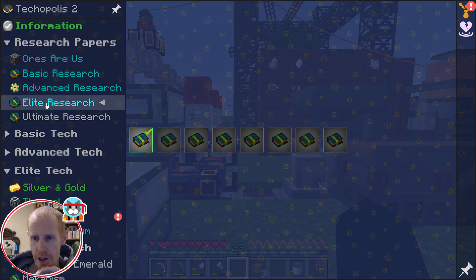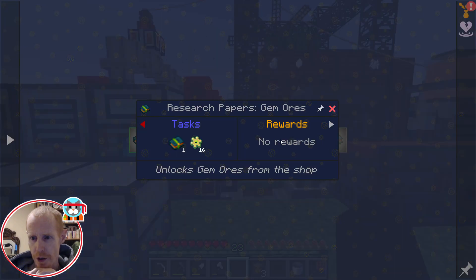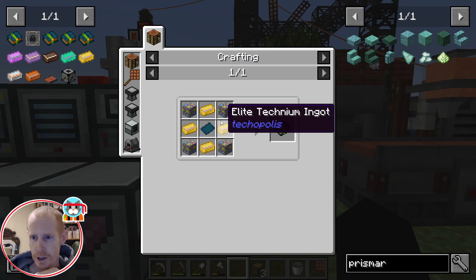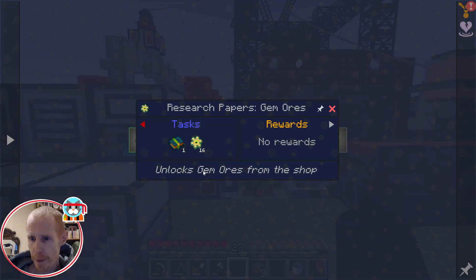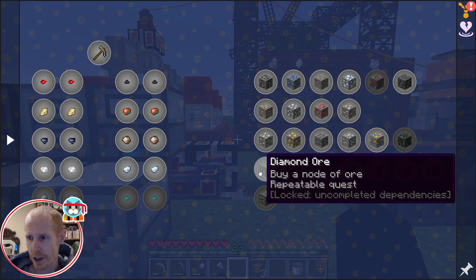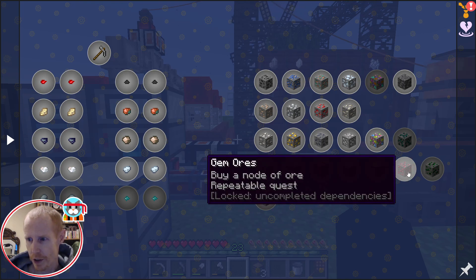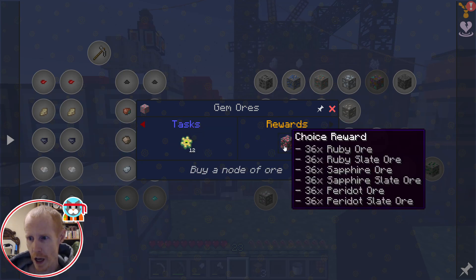However, there is another option available to us — it's in the elite research here. Down at the end is the gem ores. It will cost you 16 tech bucks just to unlock the recipe, and then a pretty simple recipe once you've got the elite Techium for it — we're just a step away. But in the Ores-R-Us section, that unlocks gem ores, so once you pay your 12 you can get ruby, sapphire, or peridot ores.